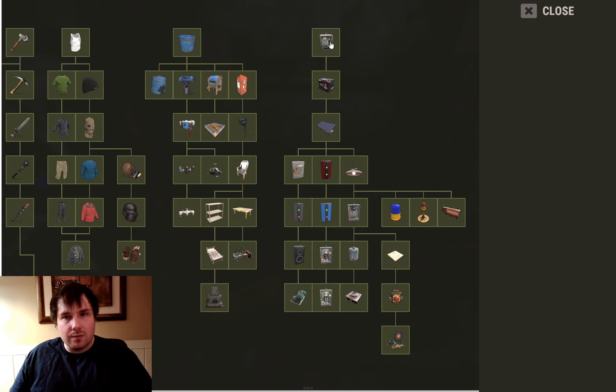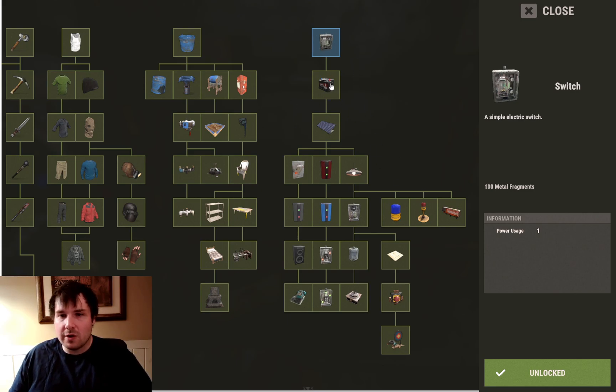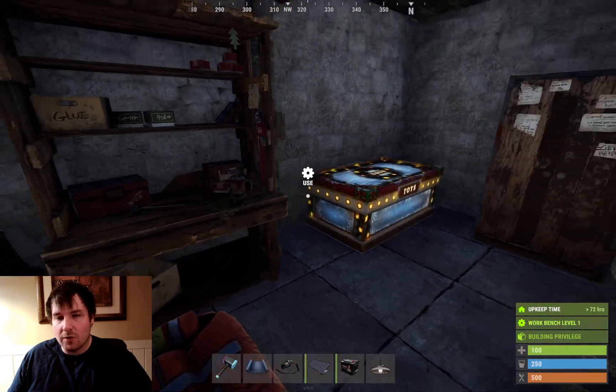You need the first 4 items. On the electricity branch, you want to go for the switch, the small battery, the solar panel, and the ceiling light. Research all 4 of those - it doesn't take much. Make sure you have one of each of those.